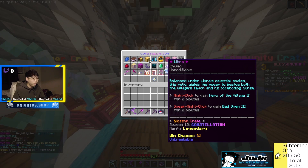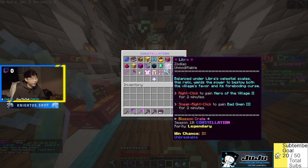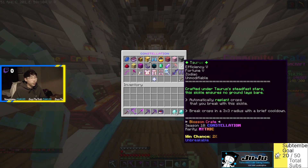Next we have the Gemini — and we got our first pickaxe! Efficiency 4, Silk Touch. Forged beneath Gemini's twin stars, this pickaxe oscillates between its dual enchantments. Grants Haste 2 when held, and sneak right click to swap enchantments between Silk Touch and Fortune 4. Very interesting — we've never seen anything like this on Blossom Craft. So you can shift between Silk Touch and Fortune 4, which is pretty cool.